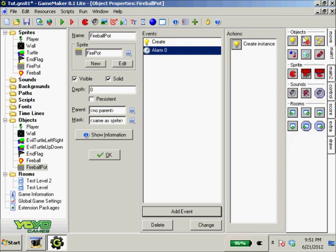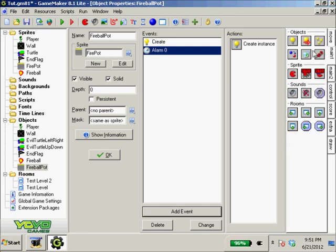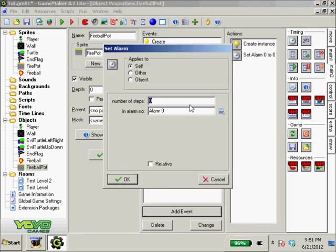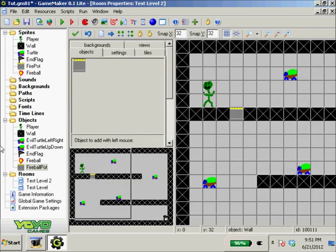We need to set the alarm again inside the alarm zero event. We set it back to 45, but we check 'relative' so it's 45 frames after the last firing — meaning it'll shoot again every second and a half.